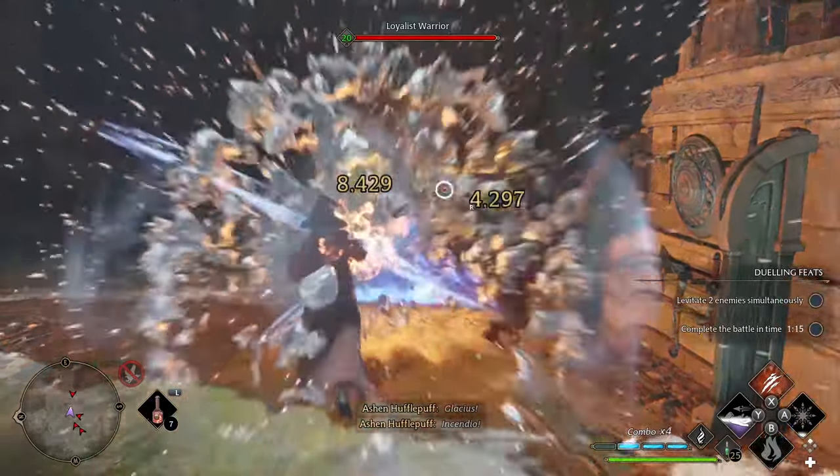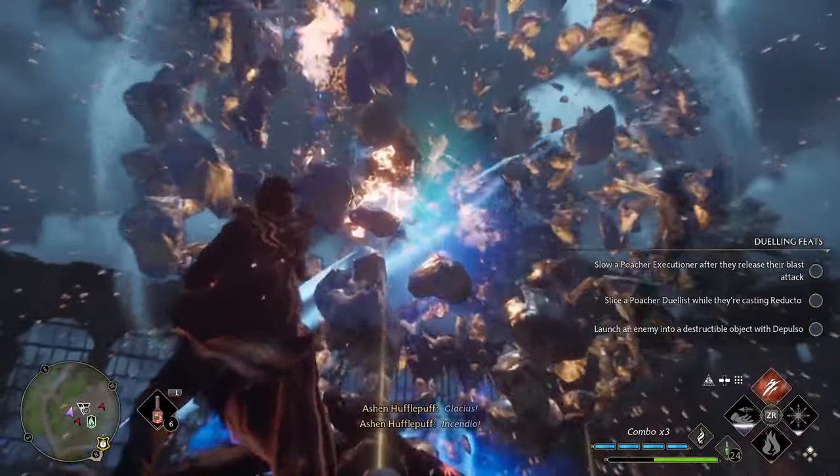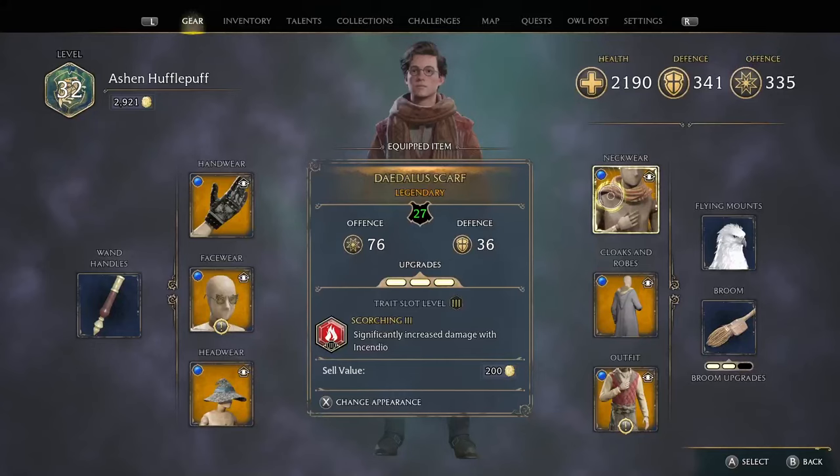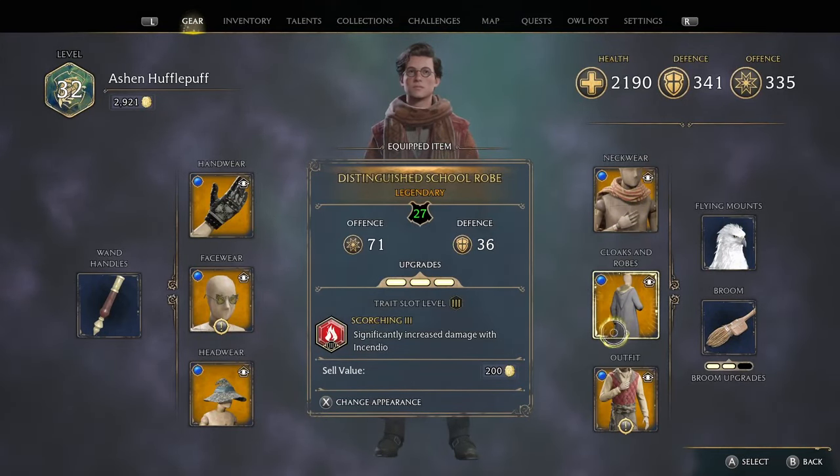Hello and welcome. This build is going to show you how to do super high damage with the Glacius and Incendio spells. To do this high damage you're going to get the correct gear, potions and talents which I'm going to show you how to get.